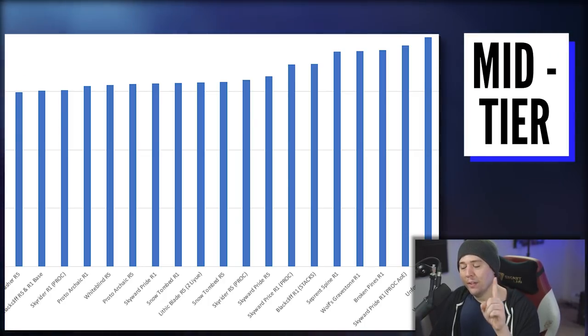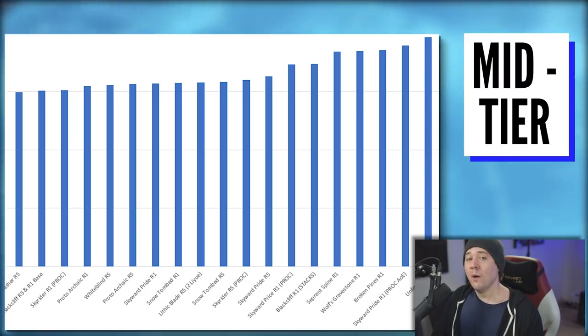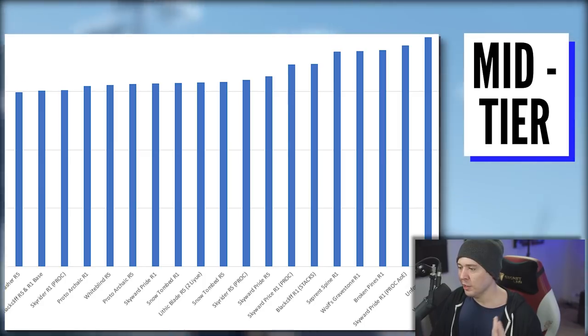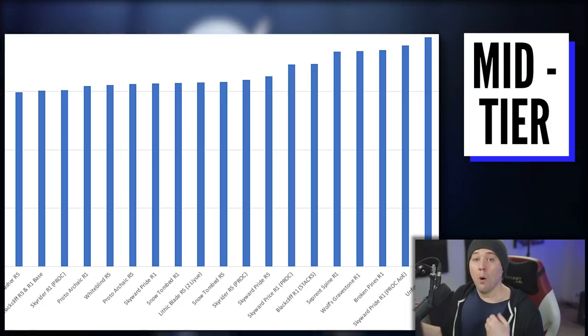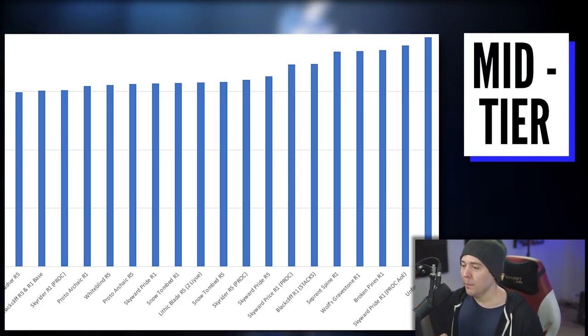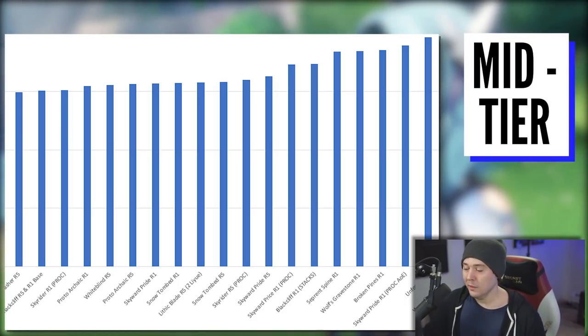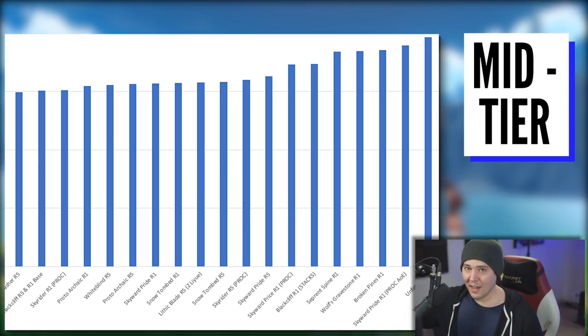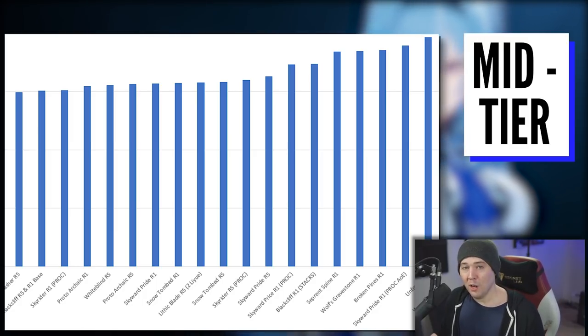Serpent Spine is incredibly powerful if you're good at dodging or if you have big shields to prevent its stacks from falling off. It's so strong that it sits right neck-and-neck with Wolf's Gravestone R1 — but keep in mind, this is Wolf's Gravestone without its under-30 HP proc. If the proc is on cooldown or the enemy isn't below 30% HP yet, Wolf's Gravestone's full potential is not unleashed, and in that state it's right there with Serpent Spine.